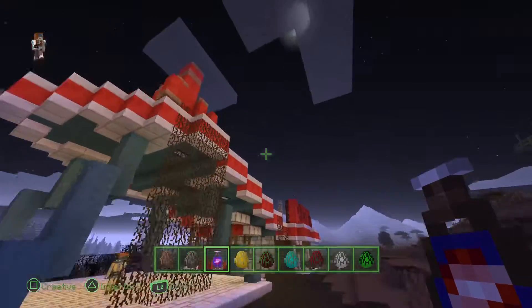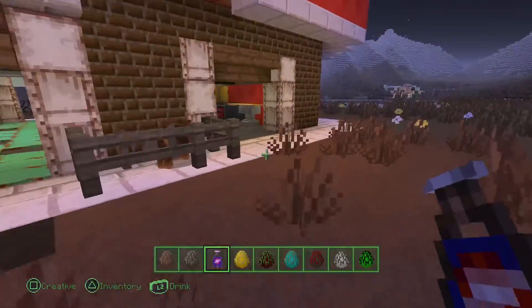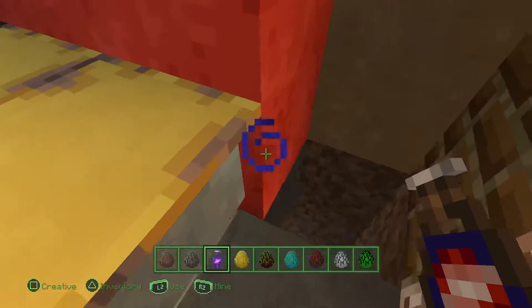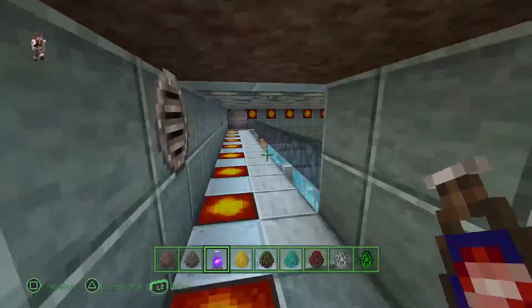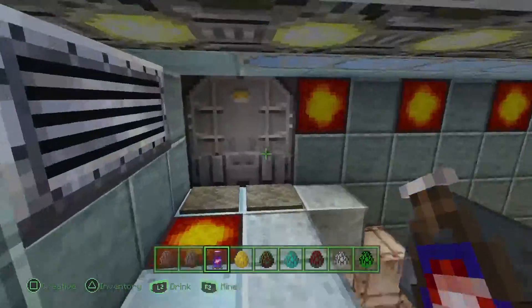So we've got Red Rocket Gas Station, which I'm sure you'll all recognize if you've played Fallout 4. And of course, you can't have your own Fallout game without building your own vault. So I started my own little vault here underneath the gas station.